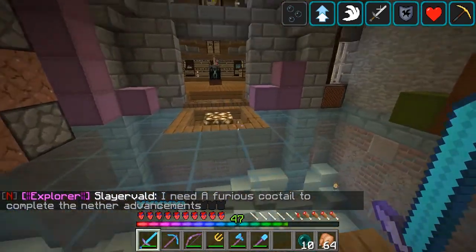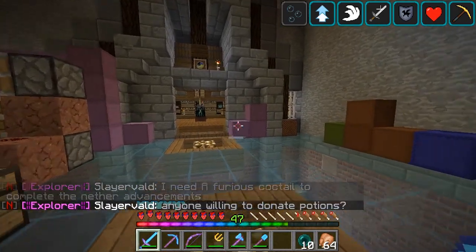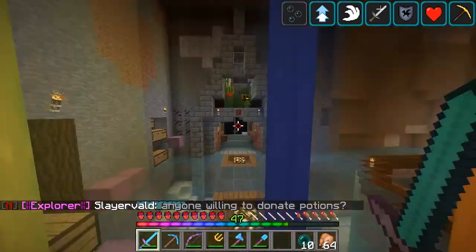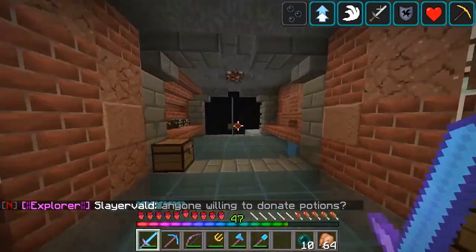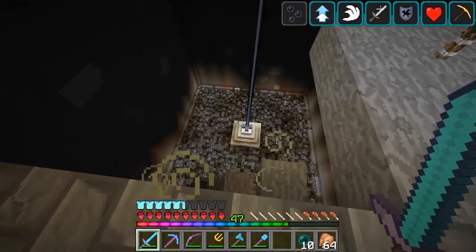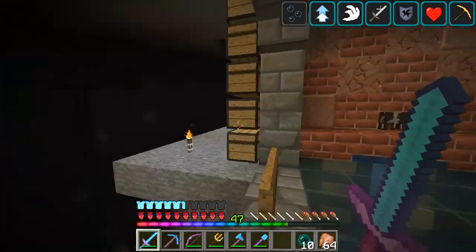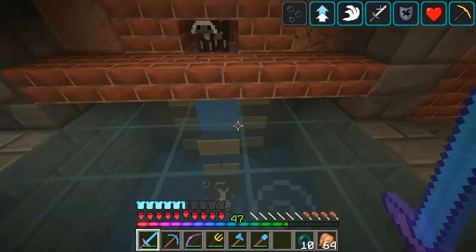That's the update for the Nether — or, yeah, the HQ. This is going to be where we put all our farms, if you see the future farm area. This is where all our farms are going, like our Cactus Farm. We're going to have an Iron Farm eventually, I think.